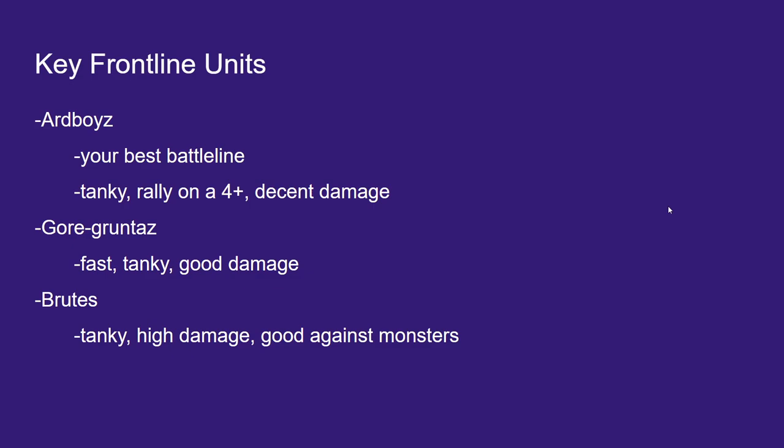Here are some key frontline units. Ard Boys are our best battle line — they're cheap. A reinforced unit of Ard Boys only costs 10 more points than a unit of Gut Rippas, they have a one better save than Gut Rippas, and more attacks. They're our bread and butter battle line with a 4-up rally. They're just awesome.